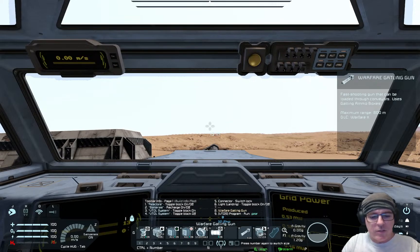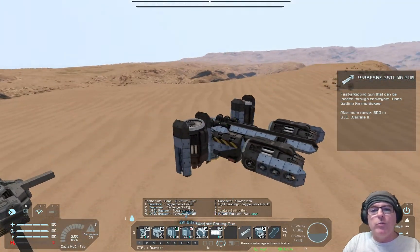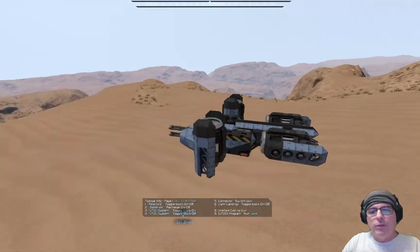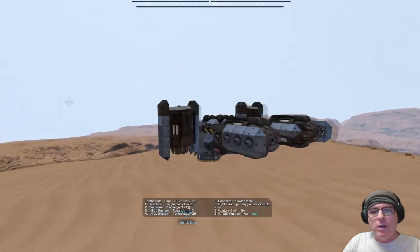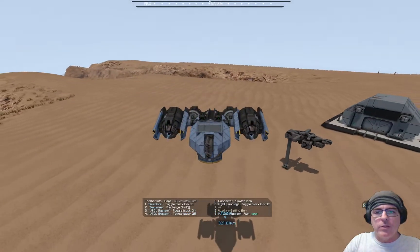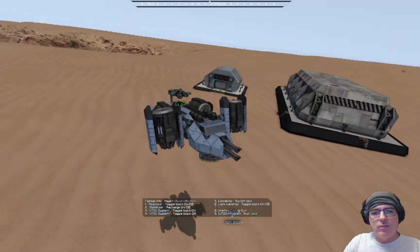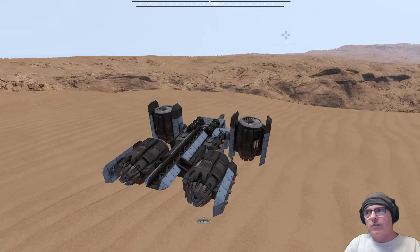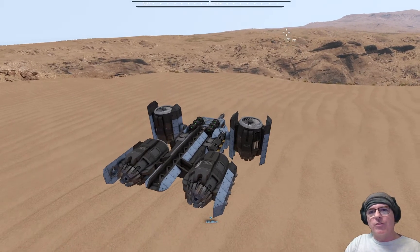What people tend to see when they first use it — and what I saw — is that when you first run it, the thrusters are up and down, and when you push forward they go backwards. I actually didn't use the script for about two years because I didn't understand this.